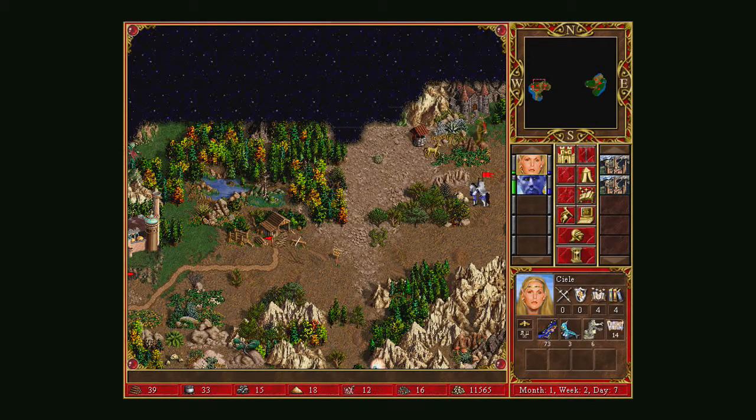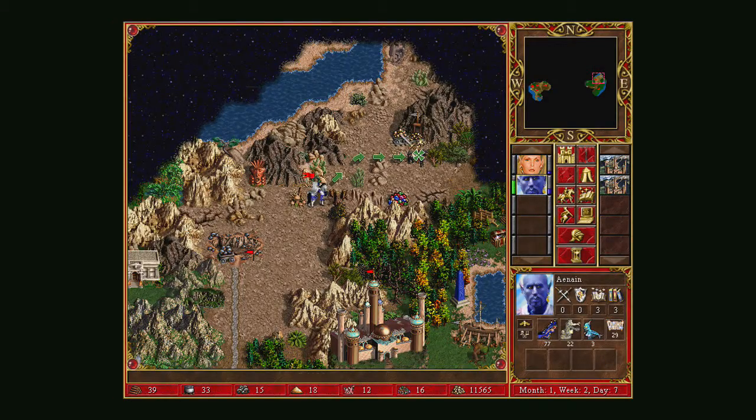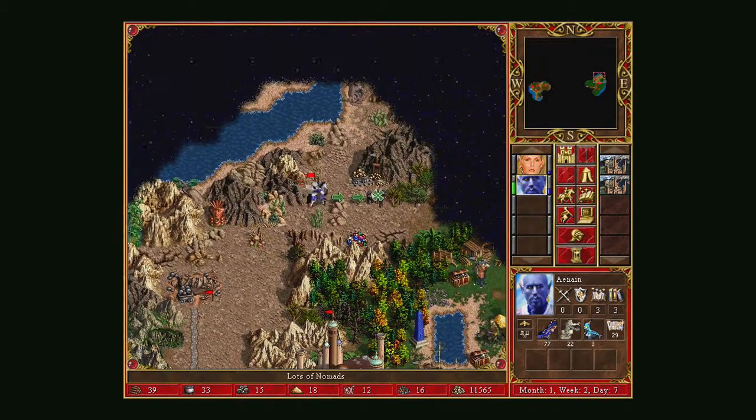A Magic Well — this replenishes my spell points. I've actually used quite a lot of them. I have four Knowledge but I've run out a little bit, so that's good to top up.